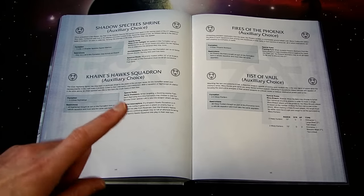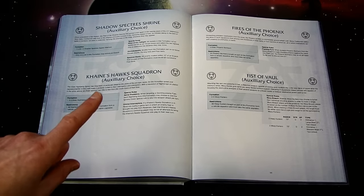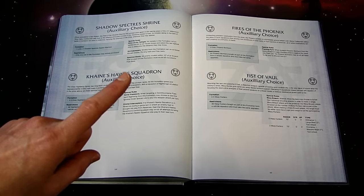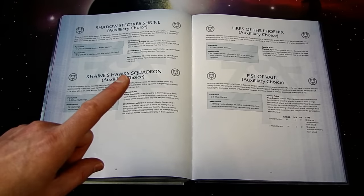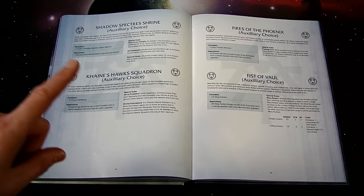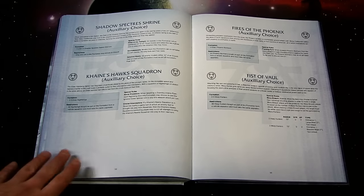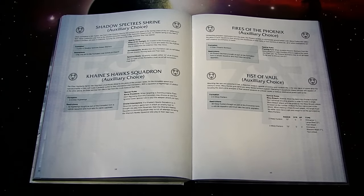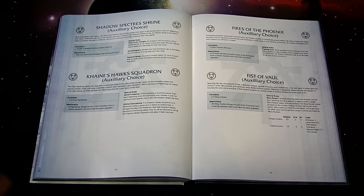'Shrine Keepers': models in this formation can re-roll failed morale checks, pinning checks, and fear checks. 'Spectral Blade': all enemy models within 12 inches of the Exarch that is part of this formation must re-roll all successful fear tests. Fear is really the name of the game with Shadow Specters — negative leadership modifiers matter. Remember, Space Marines are not technically fearless, so you can theoretically make a Space Marine check for fear or even morale twice, and with enough modifiers they could fall off the board.